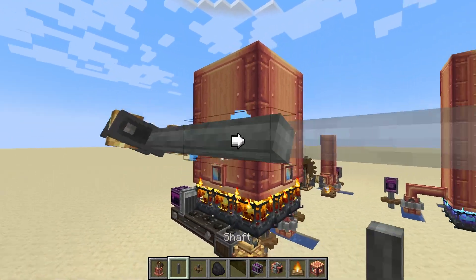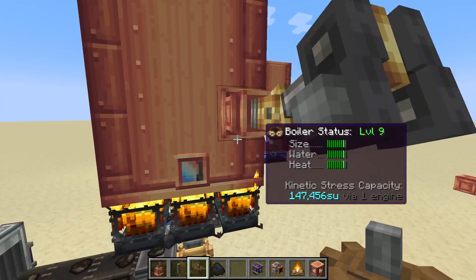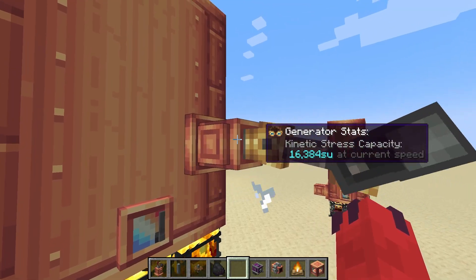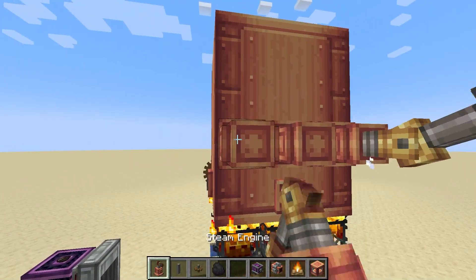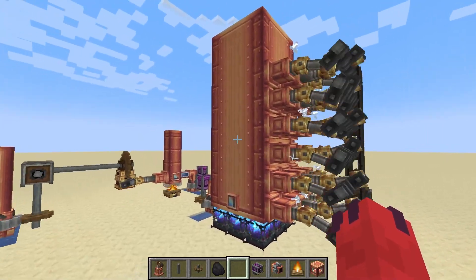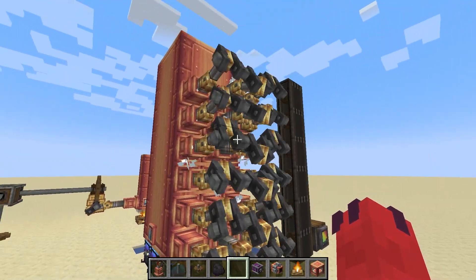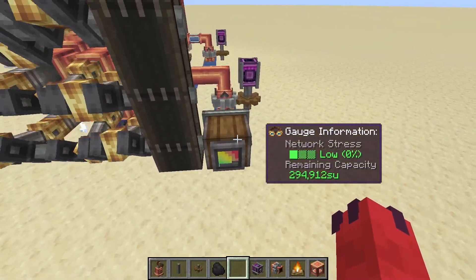And now you can connect this to other devices for whatever your Create needs are. But this isn't all the rotational energy that the boiler can produce — it's only taking out about 16k of it. In order to get all of it, you're going to need to add more steam engines. Our level 18 steam engine over here, the max level, requires 18 steam engine blocks to get all of the rotational energy out.